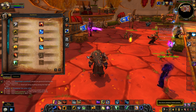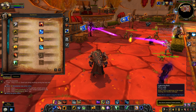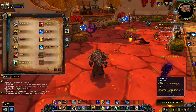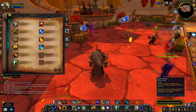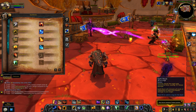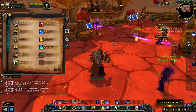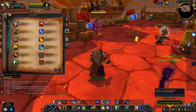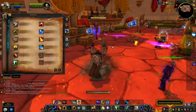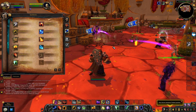Fulmination was a mechanic where your lightning bolts and lightning bolt overloads give you Fulmination stacks. Upon using Earth Shock, it consumes all stacks of Fulmination to add extra damage to Earth Shock. Then there was Seismic Thunder - you could get stacks by hitting more than one enemy with Chain Lightning, and at five stacks it would make your next Earthquake an instant cast and do more damage.